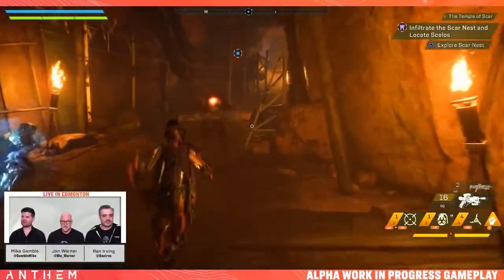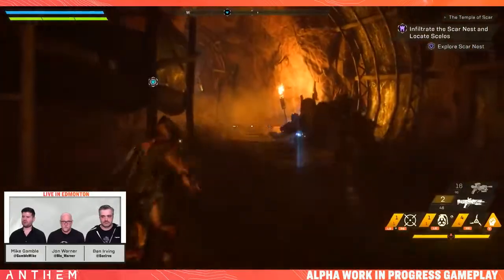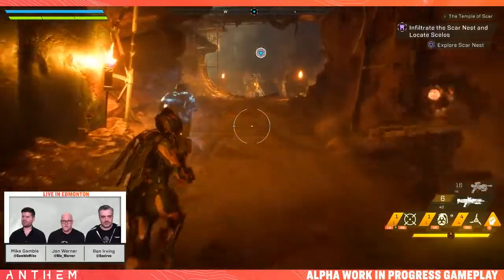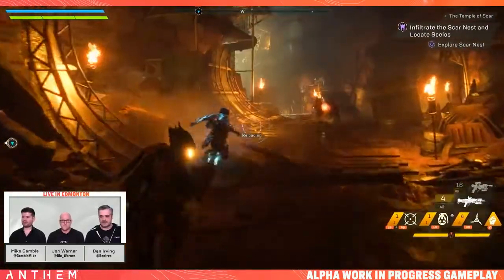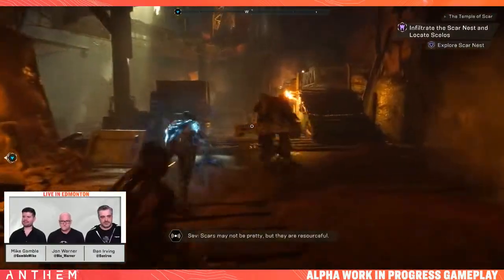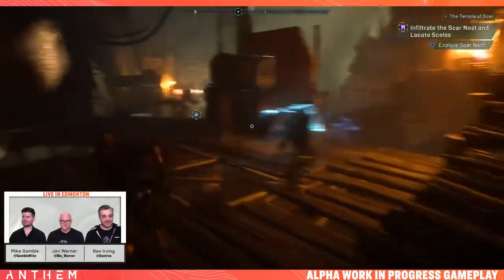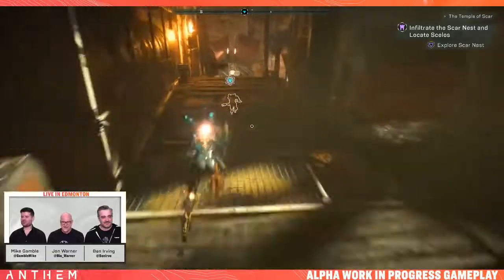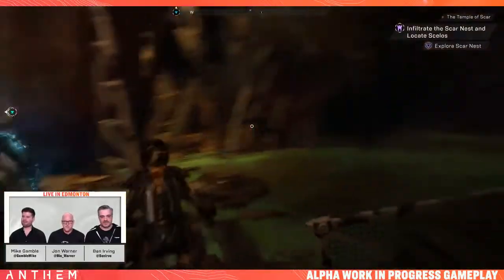I feel like a shotgun is probably better for me right now. The pistol was there for if you needed range attacks, but we've got John for range. So, explore the scar nest. Feels like a shocking trap. I guess I'll go first. You go underground — you go first, to a place that's built up with sheet metal. There's a bunch of Scars here. I'm going to charge in and taunt.